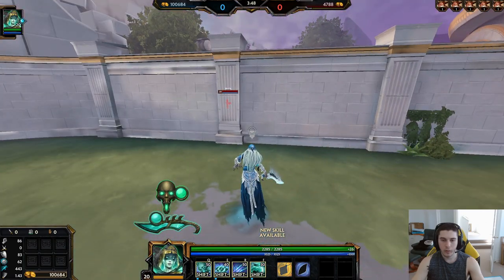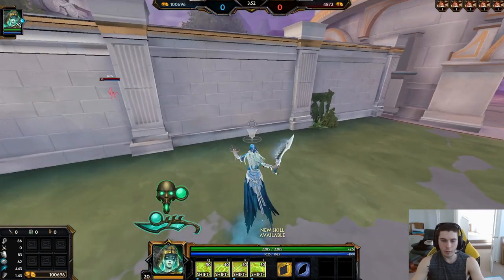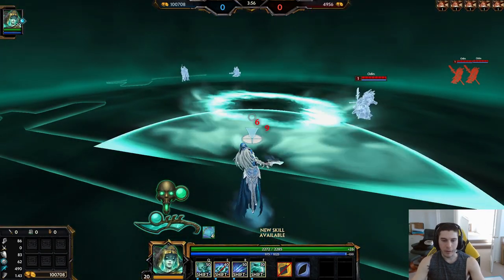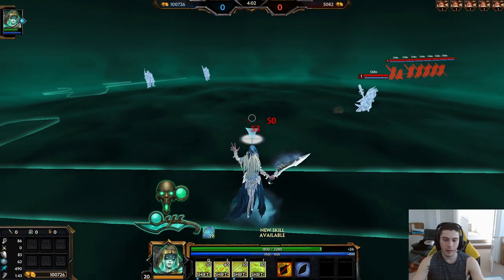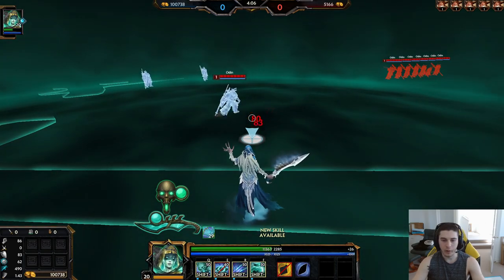Let's get into how these abilities work with our passive. The one, while in the wall, becomes a wider close-range cone that only hits players — doesn't hit minions or anything. So don't try to steal objectives with it, it won't work.